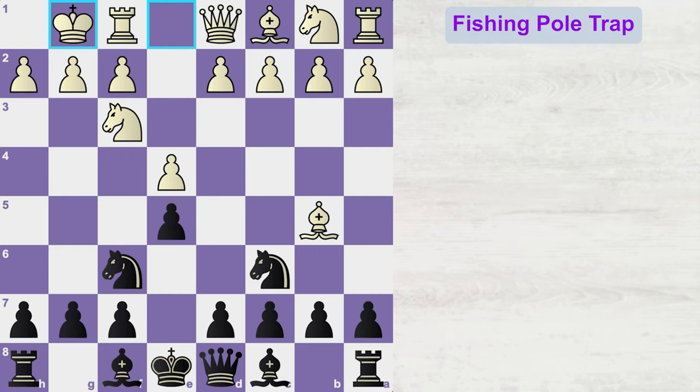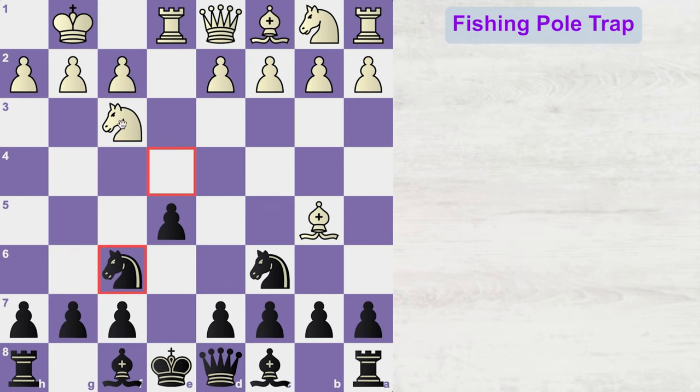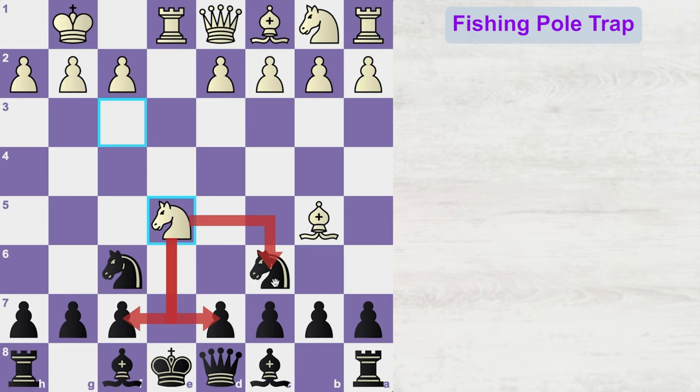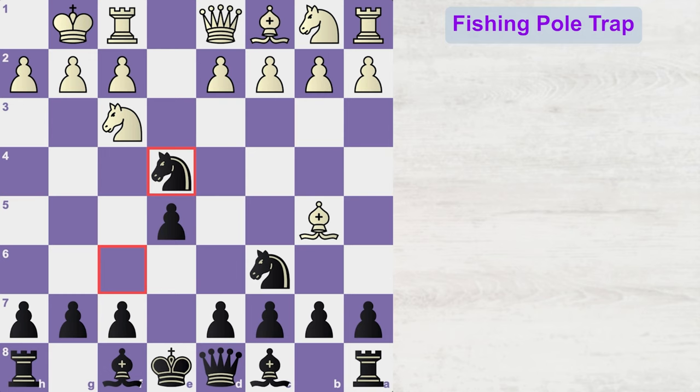You must be wondering why white is castling here, because in that case he is just giving a free pawn to black. But actually, black isn't getting a free pawn here. Because if black captures this pawn, then white can play rook e1, attacking this knight. The knight has to go back, and now white's two pieces are attacking the e5 pawn. So white can easily capture this pawn with his knight while double-attacking black's knight along with his bishop. What looked like a free pawn isn't a free pawn in reality, hence black did not capture here.